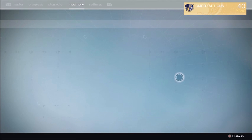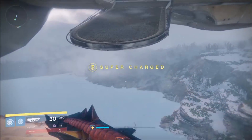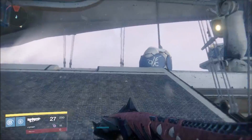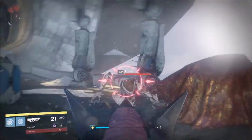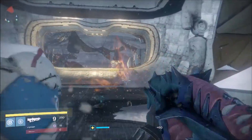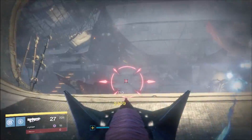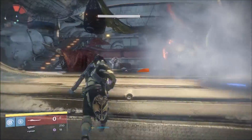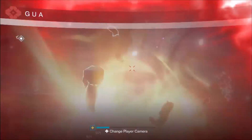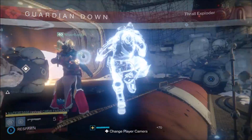As you can see here I used a Three of Coins right here just in case there was a Pilot Servitor, but sadly there was no Pilot Servitor. Just finish off all your ads — you'll have a Wizard at the top of the room instead of the chest that you have to deal with. It's to your right. As you can see I didn't have any heavy ammo so it took me a little longer to deal with this Wizard, and it killed me, but thankfully my fireteam was able to kill it.